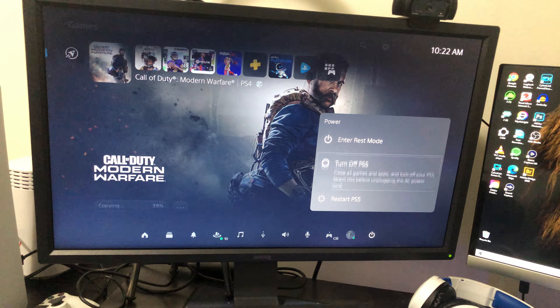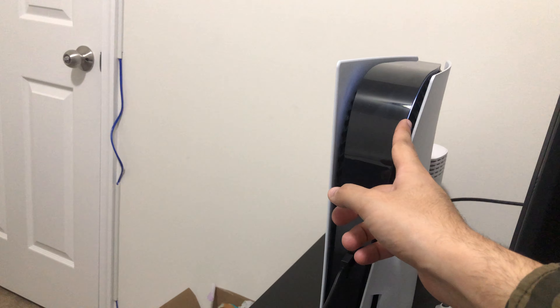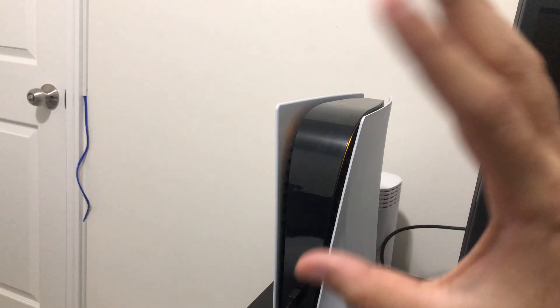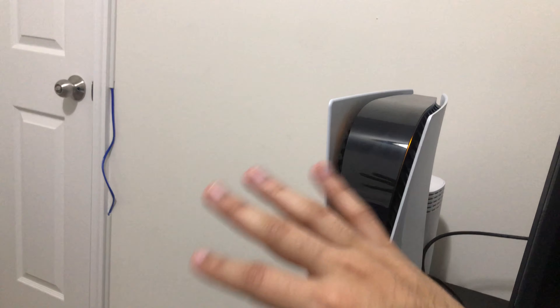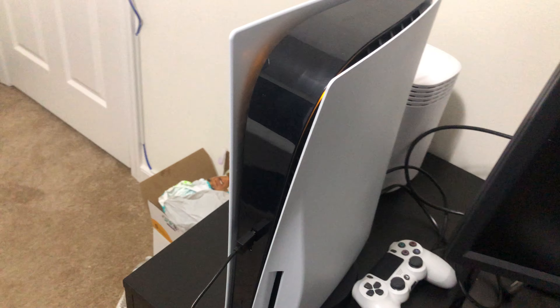You guys see right here: 'enter rest mode,' 'turn off PlayStation,' or 'restart PlayStation.' We're just going to go ahead and put it on rest mode so we can see it. You guys see it blinking right there — that's an indicator that it's turning off. Once all the light goes, it should go yellow-orangeish because I put it on rest mode, but when it turns off there should be no light at all.